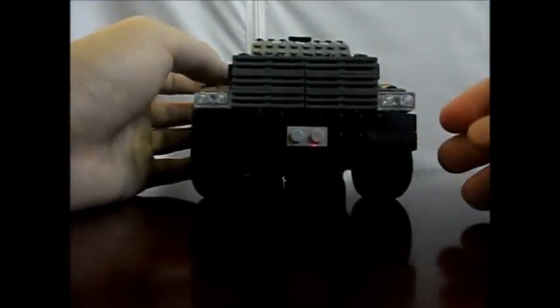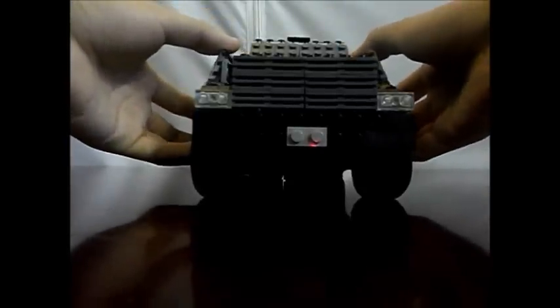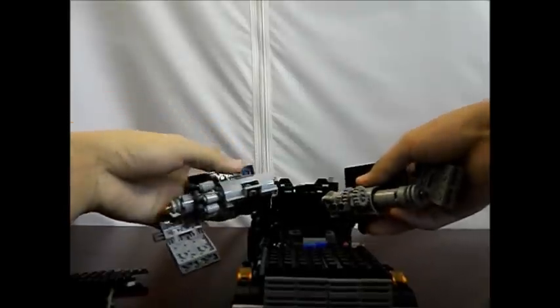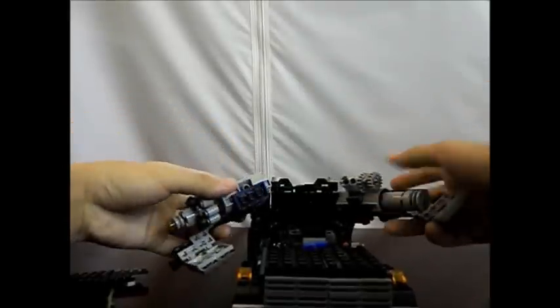Rest in peace Ironhide. So for the transformation, we're gonna separate this just like that. This has a hinge so we're just gonna bend this back, or it's safe to just take it off because these things are really annoying when it comes to transformations. We're gonna separate this top part here, and you can see his guns — the cool thing about the guns is they're actually attached to his arms on a hinge.